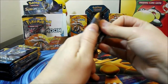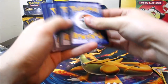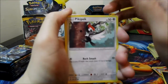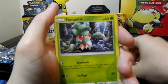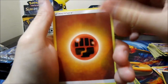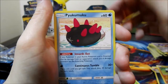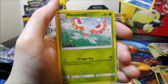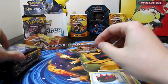Eighth pack: Pikipek, Spearow, Fomantis, Morelull, Skarmory, Fighting Energy, Passimian — that's going in the deck — Rotom Dex, Pyukumuku, a reverse Golduck — that's so nice — and a Masquerain rare. I love the reverses in this set, they're so pretty.